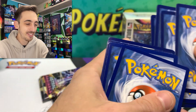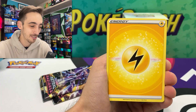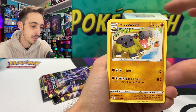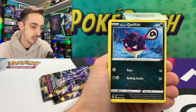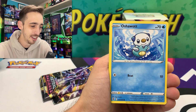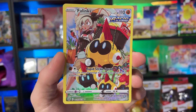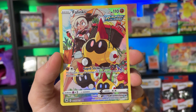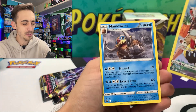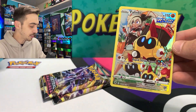Look at that — some nice damage right out of the pack on the brand new set. Electric Energy, Quilava, Hisuian Heavy Ball, Hippowdon, Rufflet, Hisuian Qwilfish, Rowlet, Oshawott — and there we go, Falkner's Trainer Gallery! Very awesome, look at the colors on this one. The non-holo Mamoswine as well — very off-center Falkner.